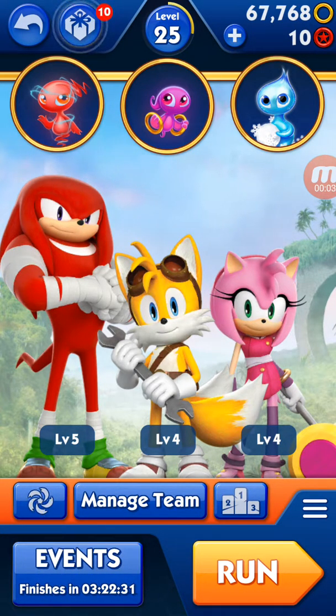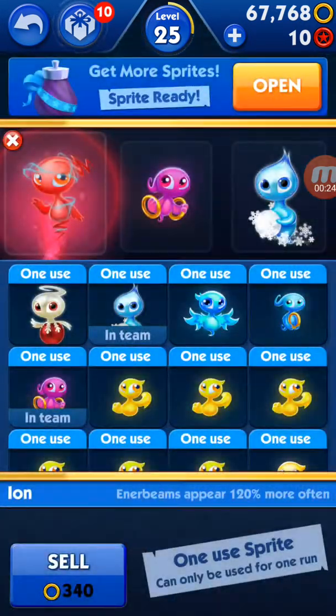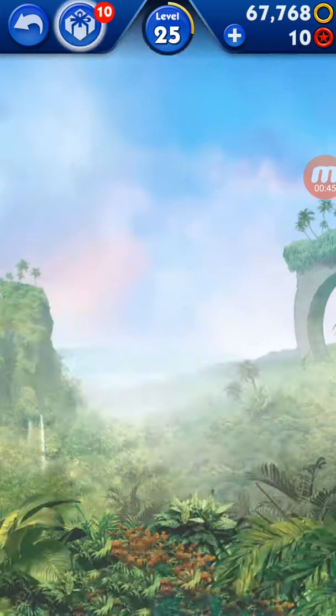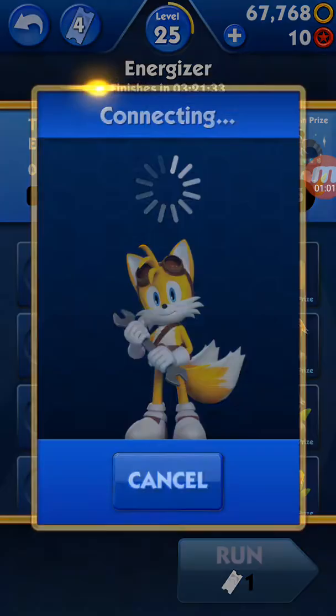Hey guys, welcome to the fourth part of the gameplay of Sonic Dash 2 Sonic Boom. Last time I showcased Shadow's run events and Shadow the Hedgehog's gameplay. Today in this fourth part, I'm going to be doing one of the other main events. The team I'm going to be using is Tails, Knuckles, and Amy. The sprites I'll be using are probably Aya, which makes enemies appear more often, and this new one called Leve, who I think doubles all rings collected. Today I'm going to showcase the Energizer event — you have to travel 1,500 meters on the enemies.